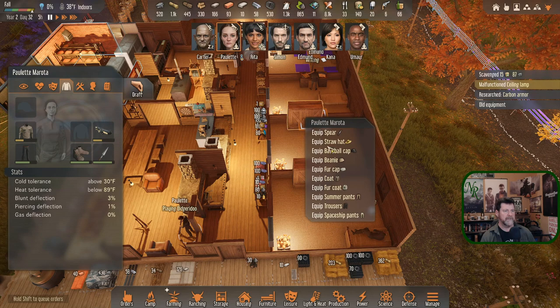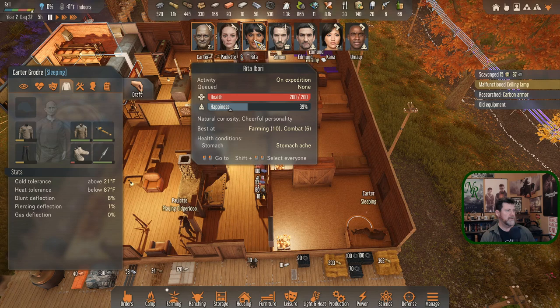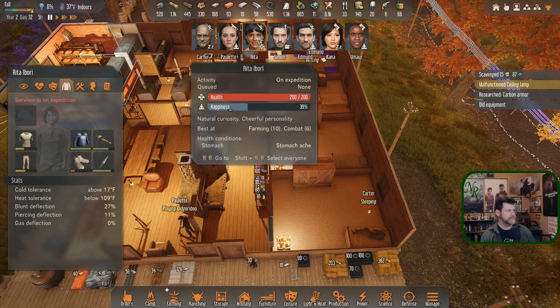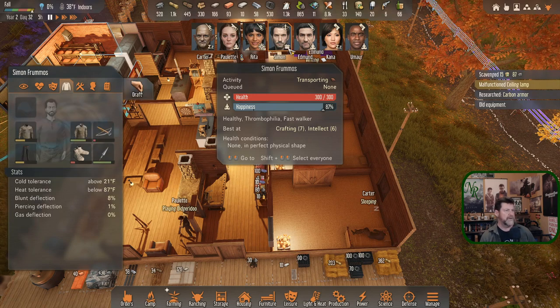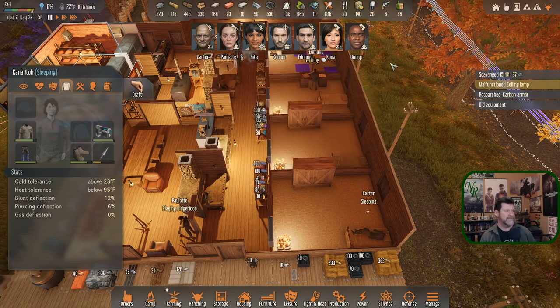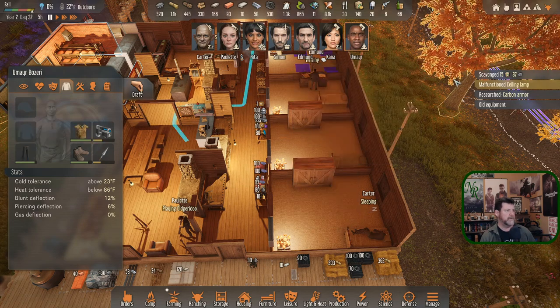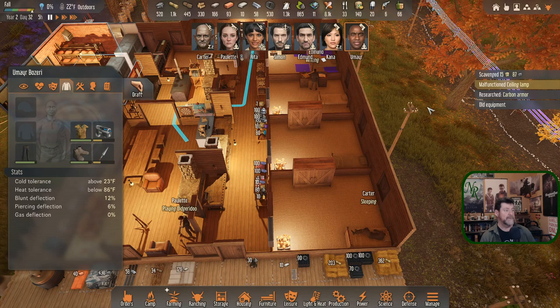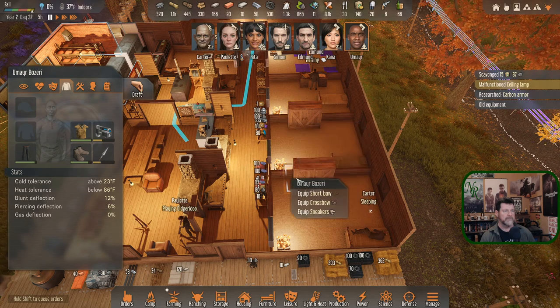Paulette, equip a coat. She's got one and is good to 21 degrees. Going through everyone: good to 17, good to 21, good to 26. Kana needs one — when you get up, equip a coat. Umair is good to 23 even though he has no shirt and just a vest. Do we have any shirts yet? The word shirt is not in the inventory filter.